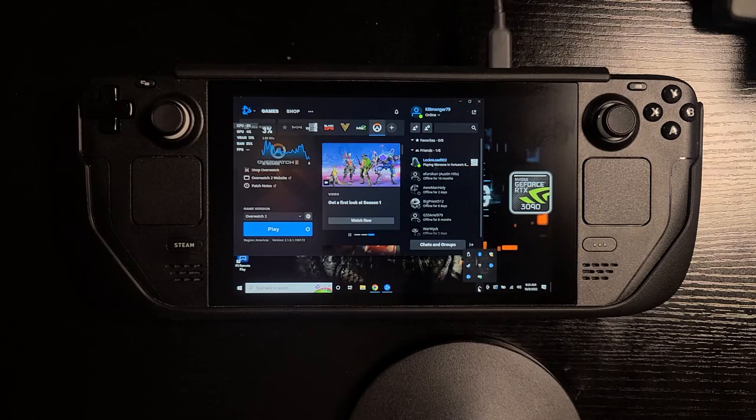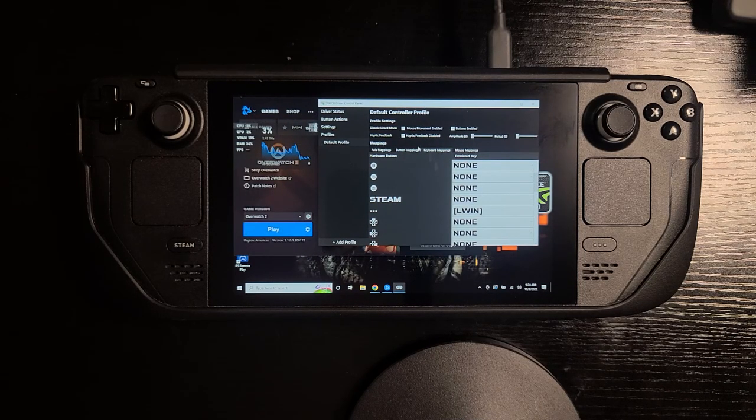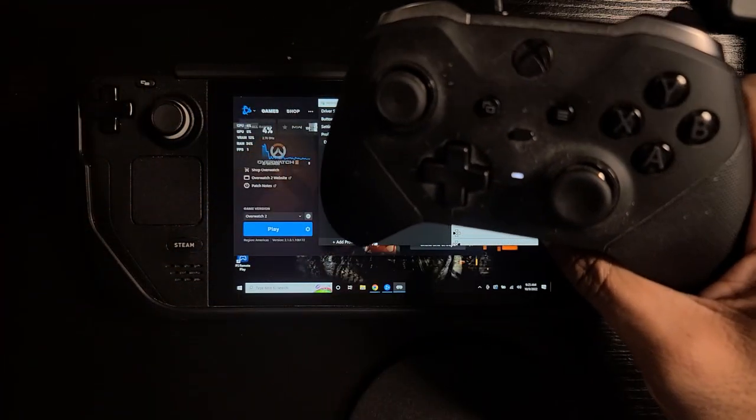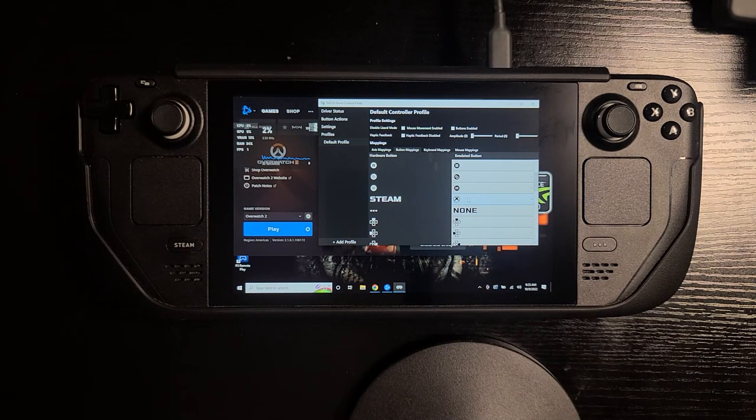If you have SWICD already launched in the system tray, just click on it, and you'll see the default controller profile. Go to the tab that says 'Keyboard Mappings' and you'll see all of the buttons listed — on one side it says Hardware Button and on the other it says Emulated Key. I go to the three-dot option and set it to L Win, which is the left Windows key — that's how we're able to bring up the Start button and taskbar to exit games. On the Button Mapping tab, you're basically mapping the Steam Deck controller to an Xbox controller, which is how all of this works.